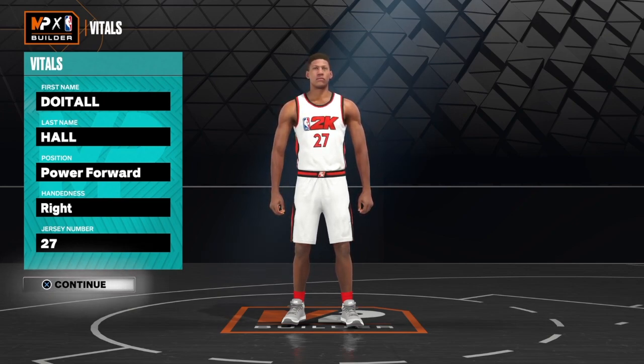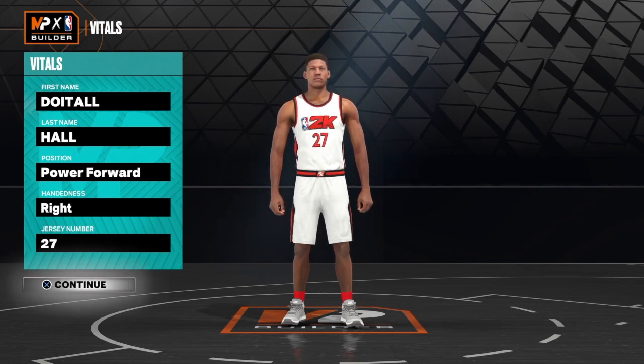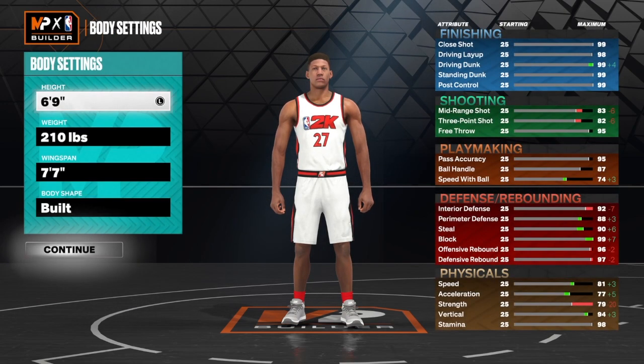This build right here will be able to score — I'm talking about finishing, shooting, making plays, and playing defense. You can really do everything with this build, and you can create this build more than one way. I created it more than one way, but this version right here is really hard to stop. So let's go ahead and put the build at power forward, choose the hand of your choice and the jersey number of your choice.